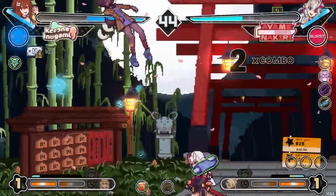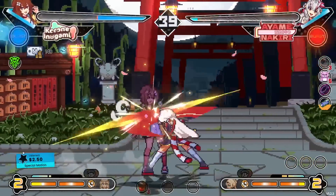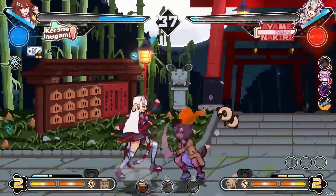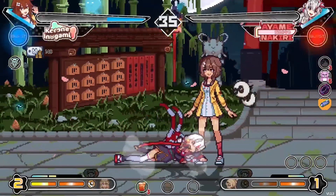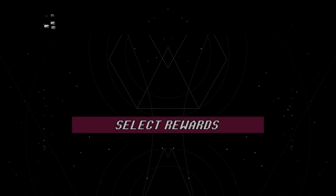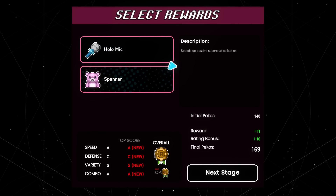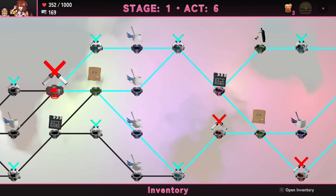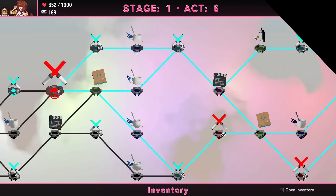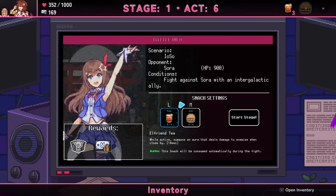Stuff is happening! She called in her collab partner. She countered me — I was trying to hit her with a grab and the game just said no. Speed up passive super chat collection — I thought super chat was meter, but maybe they're slightly different. Going into elite fight with low health — ready to rock and or roll.